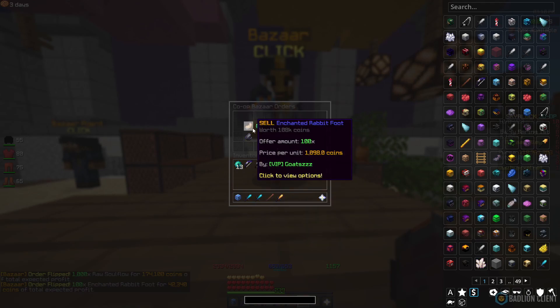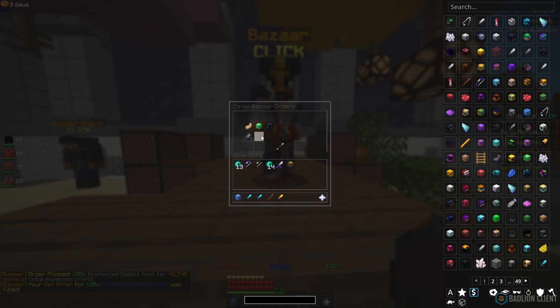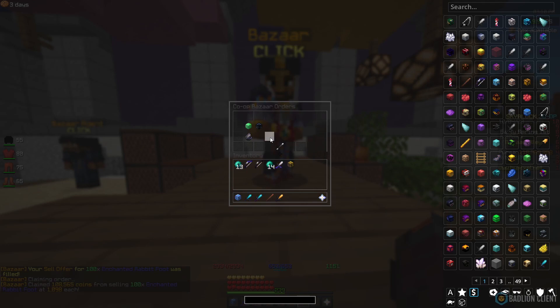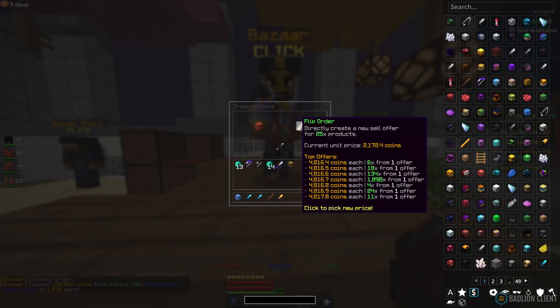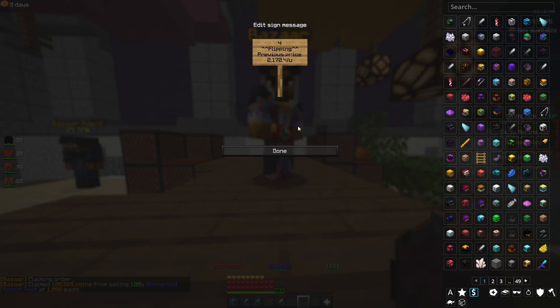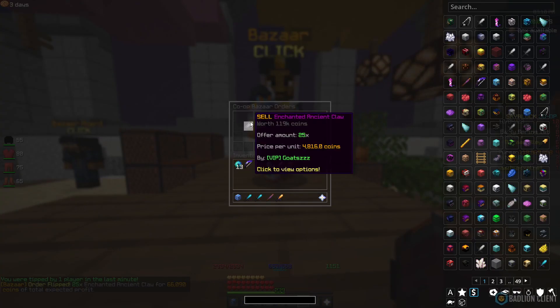As you can see, the Enchanted Rabbit Foot actually insta-sold. We've just made 42,000 instantly selling. If we were to sell 1,000, we would have got 420,000. With how fast they're selling, I'm going to put another buy order up because that was amazing. Now we've got the Enchanted Claw, and we're looking at around a 66,000 profit. If we were to do 100, we'd be looking at around a 240,000 profit. These are some amazing flips and they're all filling quite quickly.